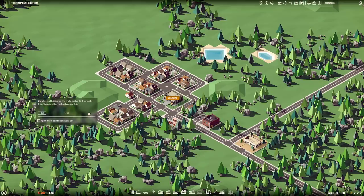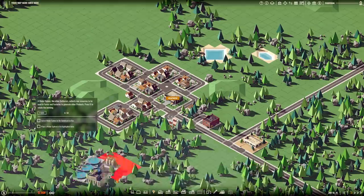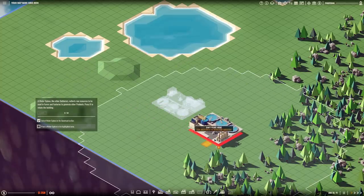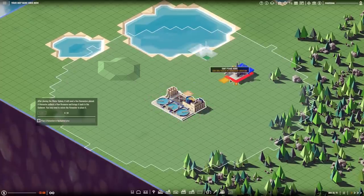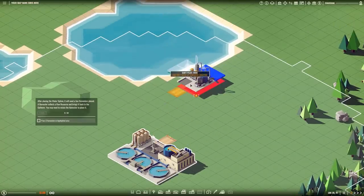Now let us start building our first production line. First, we need a water siphon to collect the raw resource water. Let's open the gatherer tab. A water siphon, like other gatherers, collects raw resources to be used in farms and factories to generate their products. Press R to rotate the building. Here's our water siphon — it zooms us all the way over here. We press R to move it around and it's green underneath, meaning we can place it.